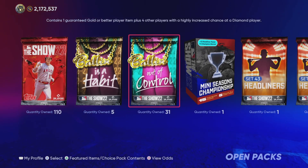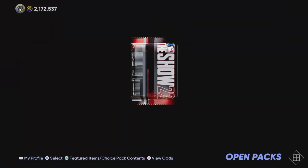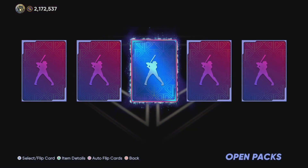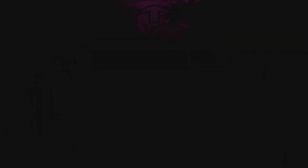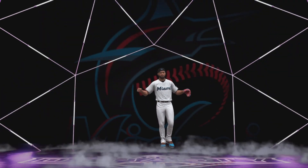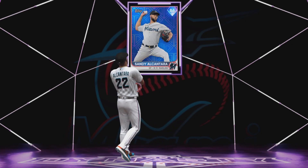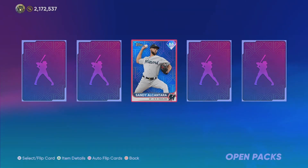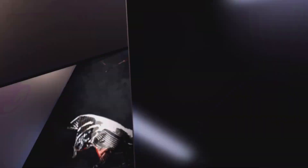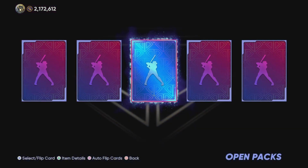Our first few pulls were actually pretty good, so I'm kind of expecting a little bit of a drought here soon — probably right now. As we get a diamond right here, anything but purple lights is what I want. And purple lights. I'm getting trolled — three Marlins in a row. We got Sandy, Jazz, and then Sandy again. This is rough.